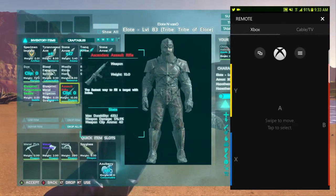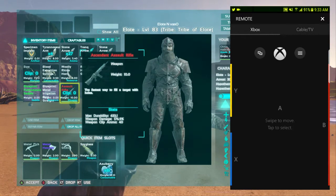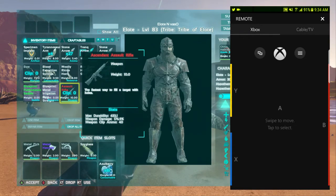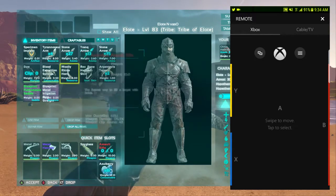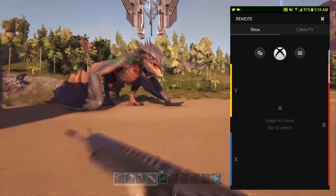And yes — there it is! The Ascendant Assault Rifle, the fastest way to fill a target with holes. So that's how you spawn items. You can do the same steps for dinos, and all the other commands — like commands to change the time of day in the game.